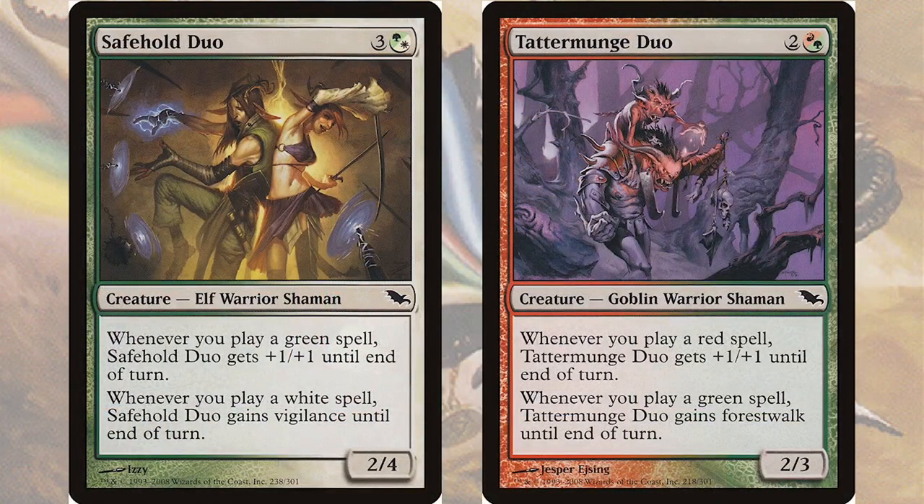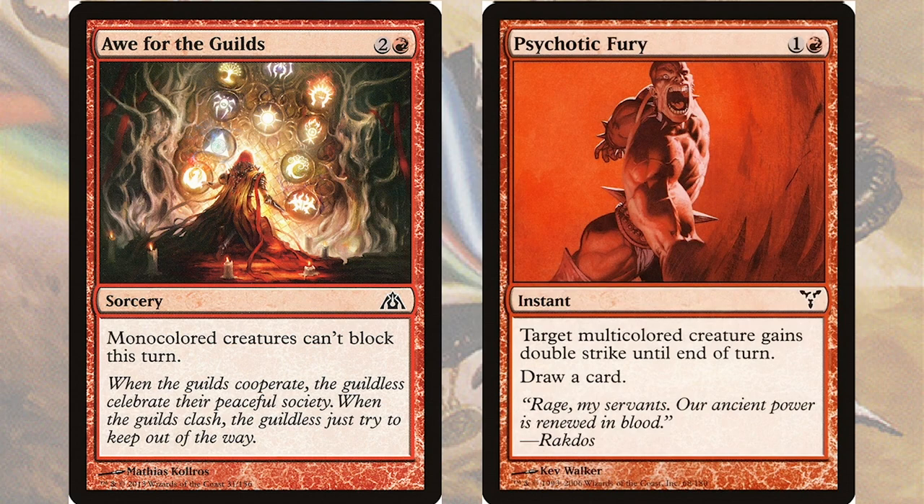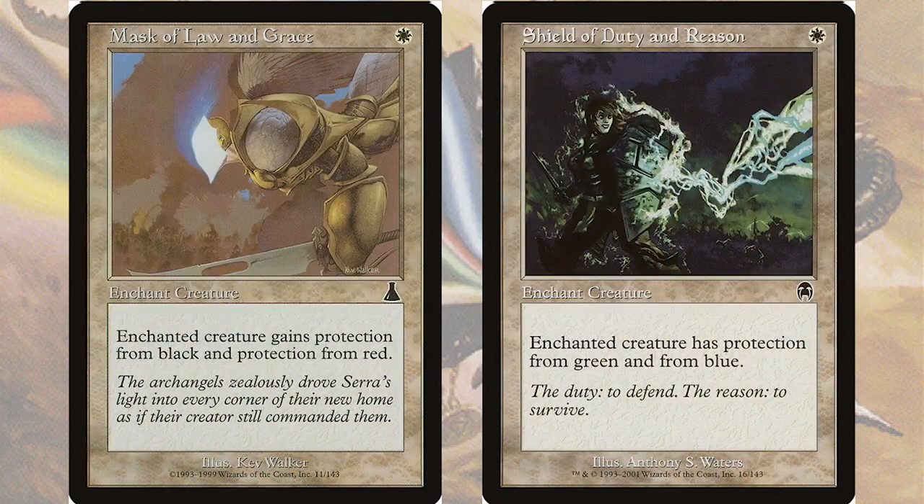We also have two other interesting cards in Safehold Duo and Tetramunge Duo, which will each be counting the colors of spells that we cast, gaining either a pump effect, Vigilance, or Forest Walk. We can also look at the Conspire effect, where we will tap our creatures to double up on spells such as Giant Baiting or Barkshell Blessing. We can then use Awe for the Guilds to basically prevent blockers, and make any creature swing for lethal by giving it Double Strike with Psychotic Fury. For consistent protection and the ability to swing through opponents, we can care about colors using Protection Auras — Mask of Law and Grace and Shield of Duty and Reason will each give us protection from two colors for just a single white mana.